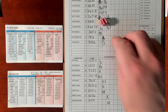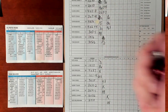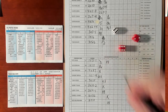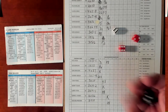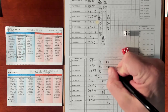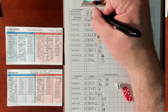Pete Rose — 6-8 versus a lefty, fly out to center field. Rose is a switch hitter. Joe Morgan — 6-8 versus a lefty, another fly out to center field. Seaver gets out of it cleanly. Through 3 innings, it's 3-0 Mets.